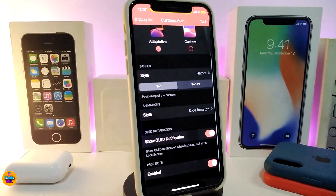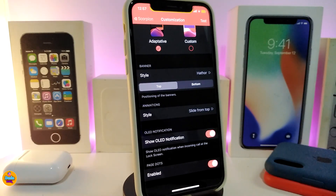There's another section for the OLED style — if you want to enable that, just go ahead and toggle that section. And the last section is for page dots — you can enable or disable that, it's up to you.